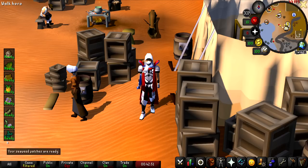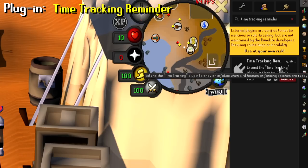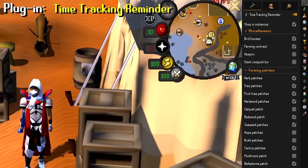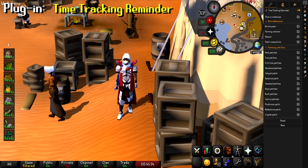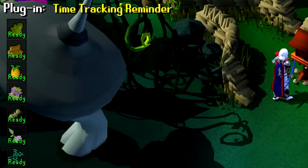The biggest question I get in every single video is how do I get my farming notifications on the left side of the screen. The plugin you're looking for is called Time Tracking Reminder. Head to the plugin hub, type in Time Tracking Reminder, and install it. Once installed, click the gear to go into the settings and select all of the notifications you want to pop up once patches are completed — keep in mind these will not pop up if the patches are not ready. I use this for birdhouses, farming contracts, and to know when my herb tree and fruit tree patches are ready.